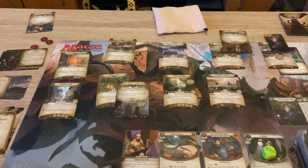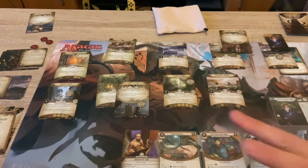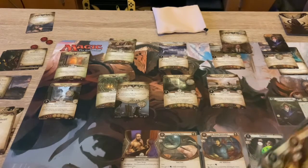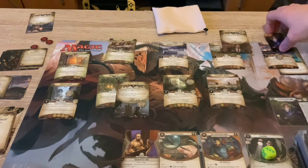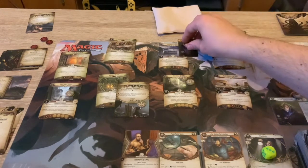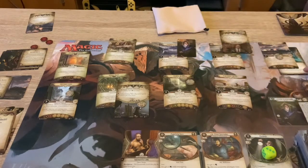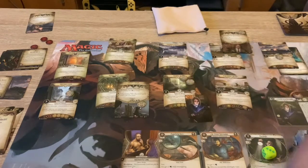So we need just a few more - I think I need a few more locations. I've got one, two, three suspects. I need two more locations, a few more will be okay. So we are going to move, let's go here, then spend two resources and go to Sawbone Alley for some more clues. That'll be our turn over.